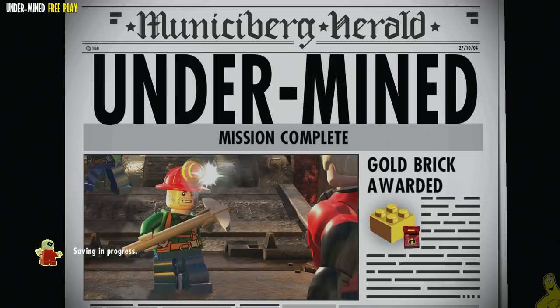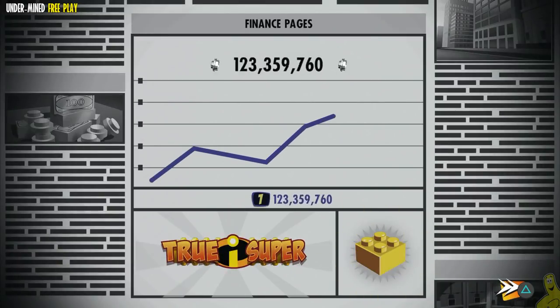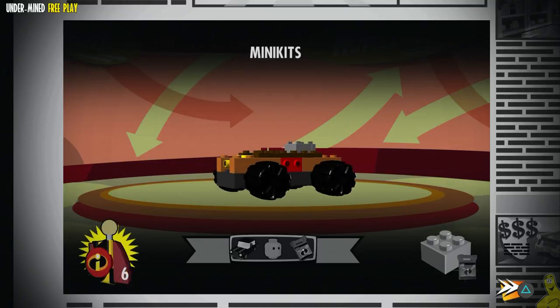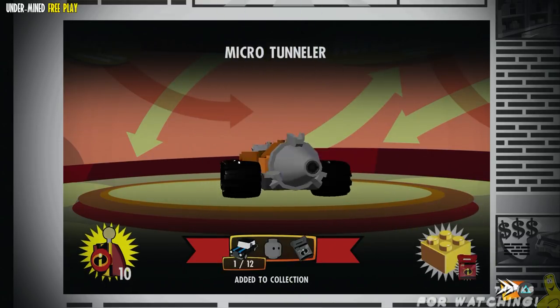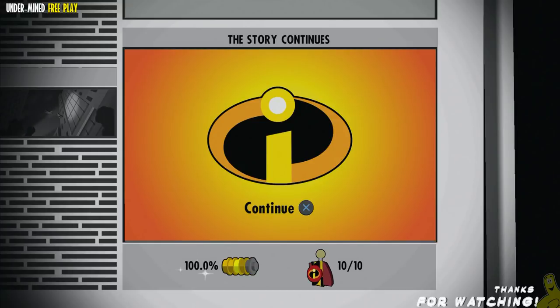Here are the final totals for Undermined free play complete. We got the gold brick for completing the story. We get the True Super — which was only 150K and we got 177 million. Here's that first minikit car building up — eight, nine, and ten, completing the Underminer's Micro Tunneler. We're also going to get another blind mystery bag available for purchase.